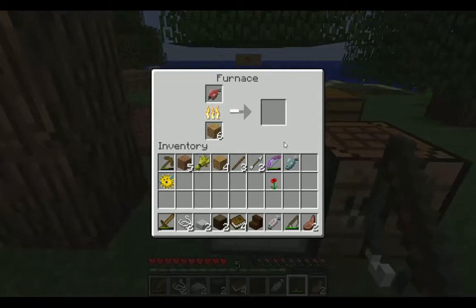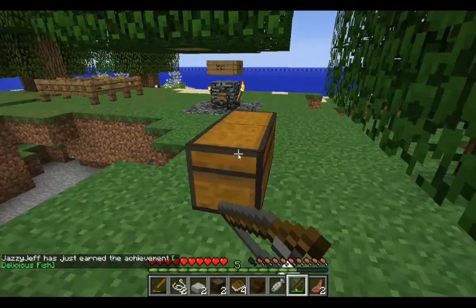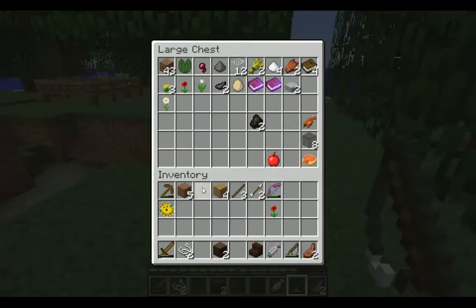I can tick that off the list now. We've got the cooked salmon, the black stained glass, and the pumpkin pie as well. Let's grab that and cook up the raw fish. We need gold for the apple. We've got the cooked salmon. We've got the survival guide there. Let's put away things I don't really need. I do have a bow with flame on it, which is really cool.